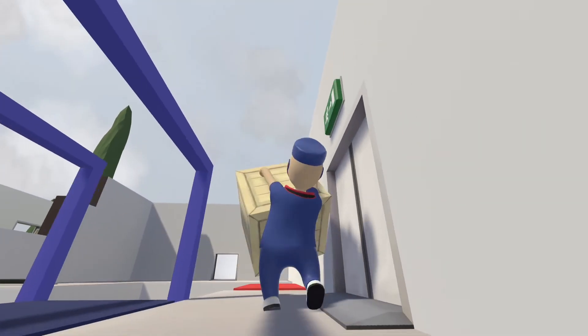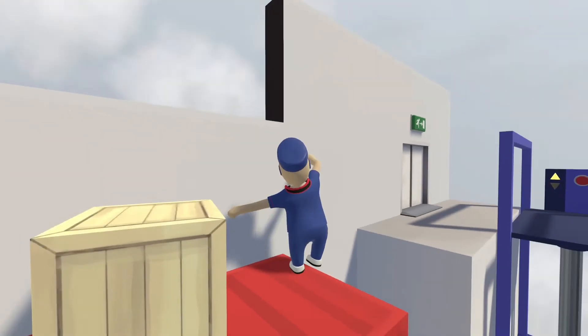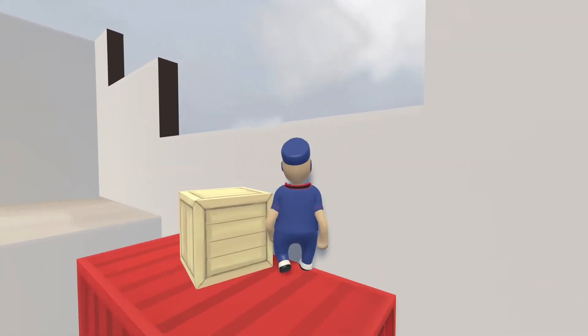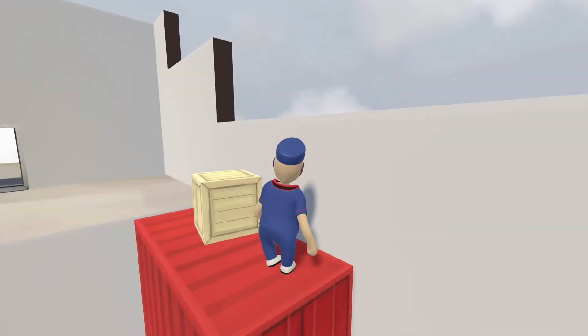Lift it up here, lift the box up, jump across. This is where you just kind of finesse this — grab the wall. And you move the train. You don't have to go down there and move the train back and forth.